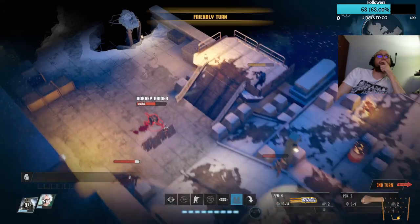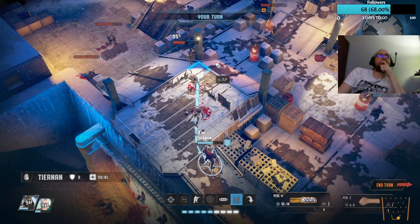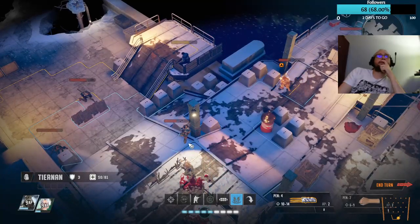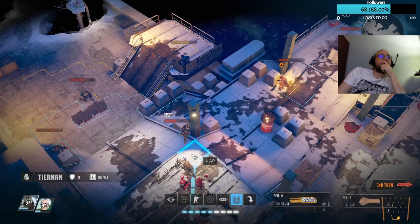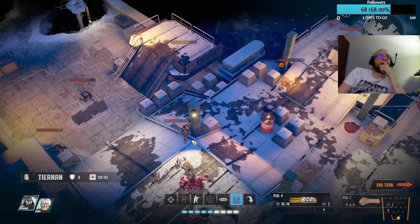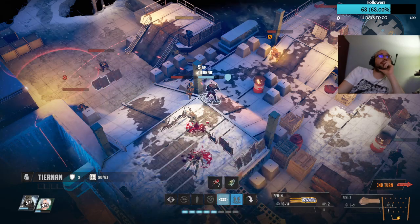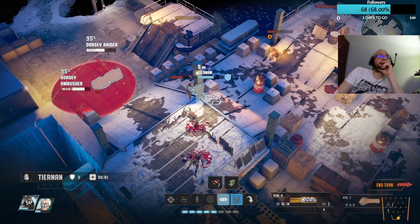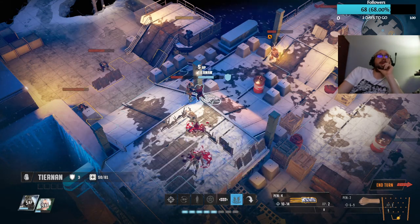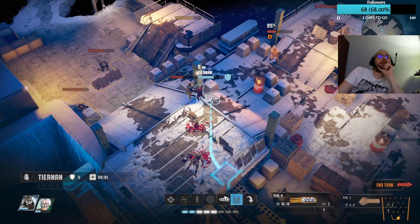How did she take damage? I'm not really sure how she ended up taking damage — that sucks. Let's see here — let's do the last one. How many does it cost? It costs four so I wouldn't have anything left. Or I punch him basically twice. Let's do that.